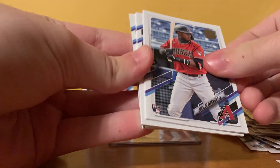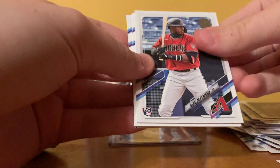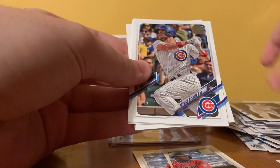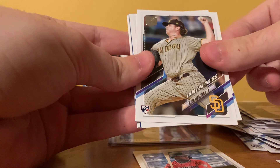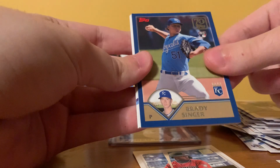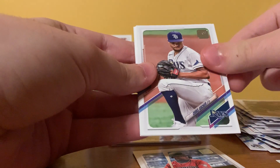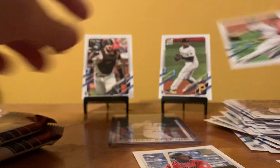Jake Arrieta — was he one of the good ones? Yeah, there we go. Geraldo Perdomo — that's one of the better rookies you want. Jeff Hoffman, Chichi Gonzalez, Patrick Wisdom, Marwin Gonzalez, Ryan Weathers rookie debut, Sergio Romo. I thought that was a parallel for a second. Brady Singer 70 Years of Topps, Pete Alonso '92 redux, Steven Duggar, Chris Archer, Ronald Torreyes, and a Clark Schmidt rookie debut.